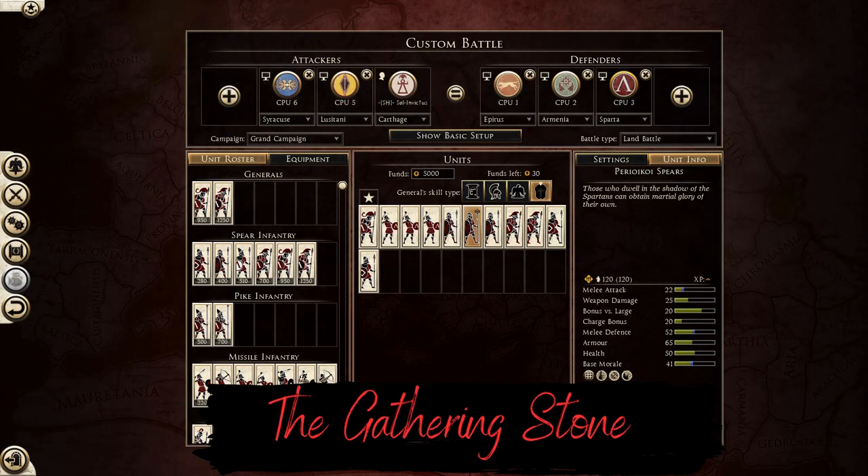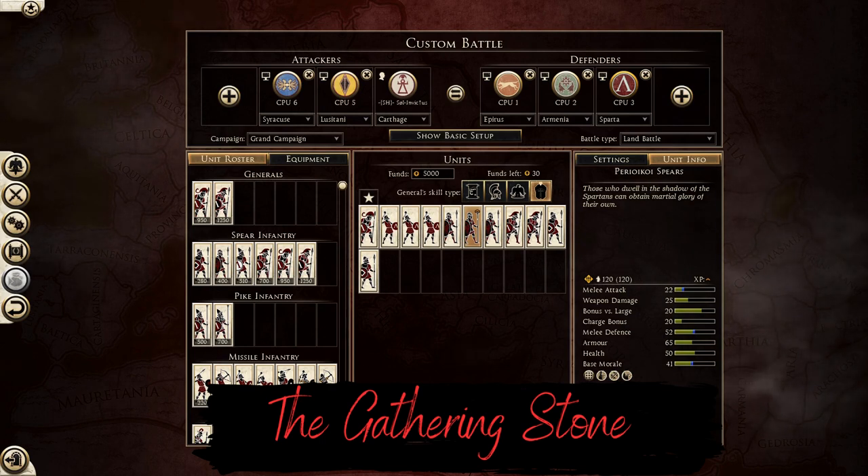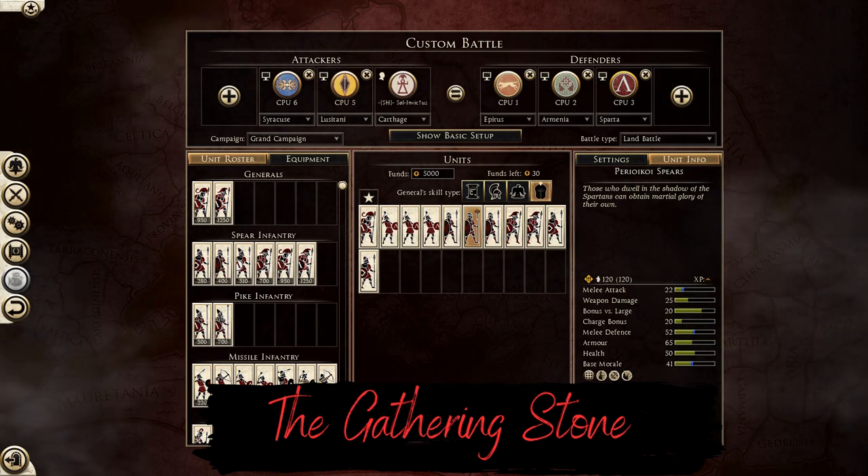The Gathering Stone proudly presents the Unconquered Sun Balance Mode, Force of Commanders. The link to the complete changes, the download, the Discord, and the rules will be left down below.